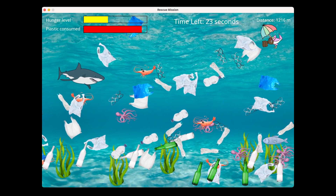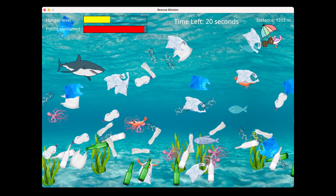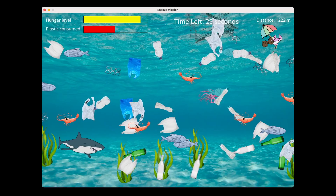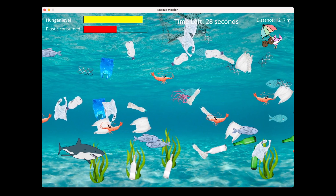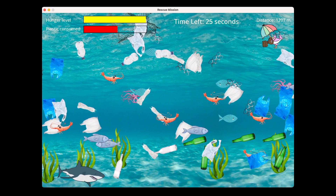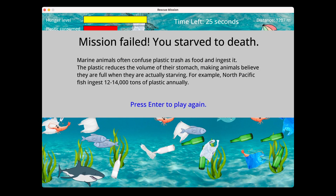If you consume too much plastic, you will have failed the mission and the game will display information about marine animal consumption. When the hunger bar fills up from not eating enough food, the game ends. When marine animals consume plastic, they believe they are full when they are actually starving, because the plastic takes up space in their stomach.